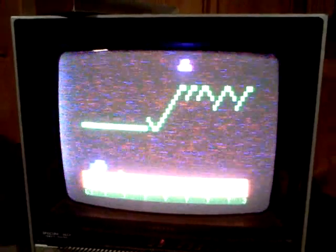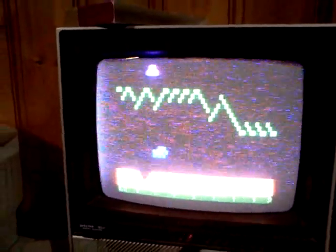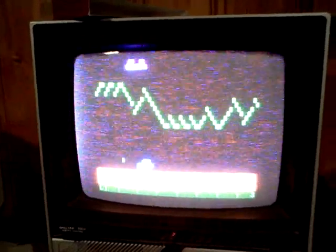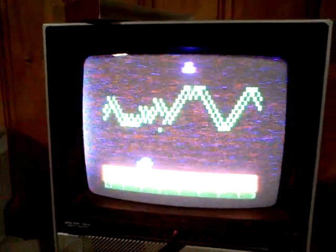You've got an alien saucer up in the top part of the screen which is dropping bombs on you, and you're driving the rover along the bottom of the screen. You've got to try to hit those red things, which are alien probes you've got to destroy on the moon's surface, and you're also jumping these craters. You've got to avoid the bombs that are falling towards you, adjusting your speed.